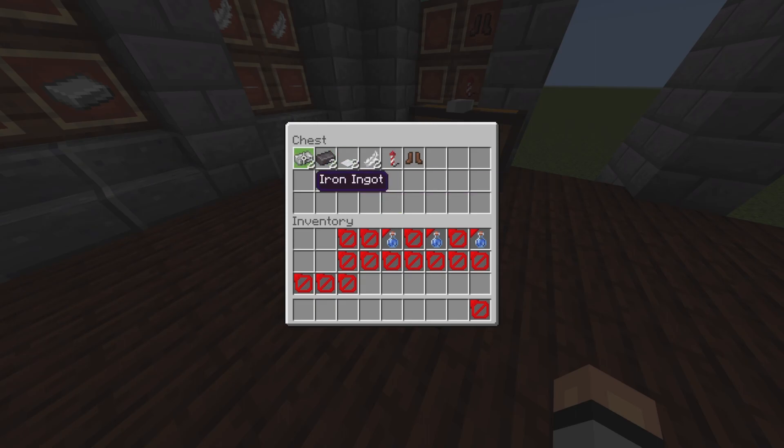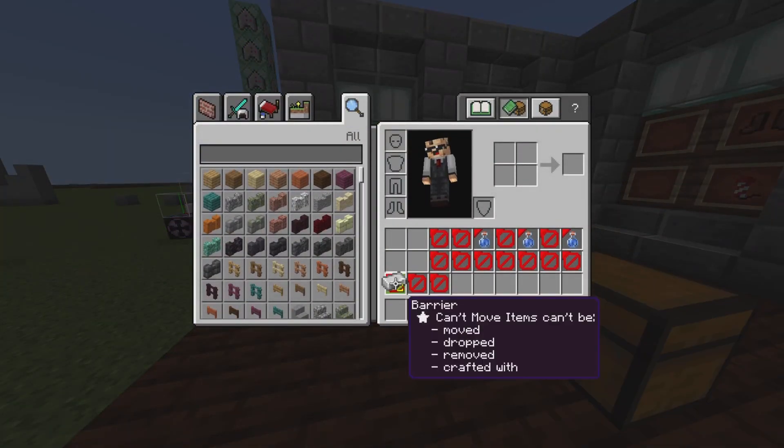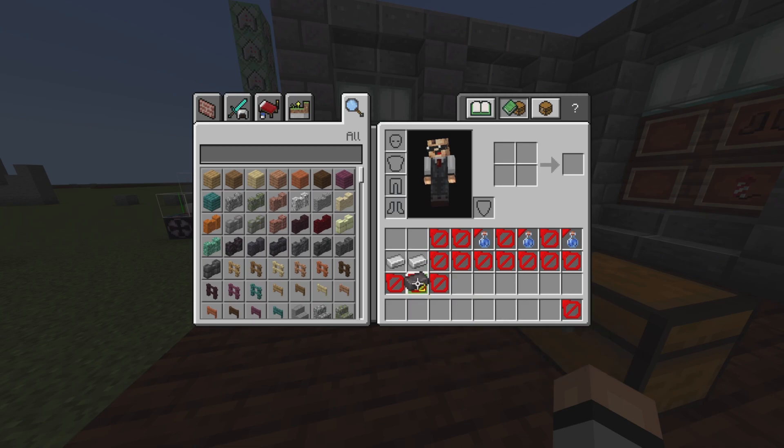Let's craft the first one. I have all the ingredients already — we're going to put two iron on the bottom right here, and then two netherite ingots right here, and it's going to give me the item. It's going to disappear pretty fast because it will check that I have the ability in my inventory already, so I'll do this and boom.